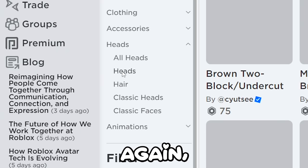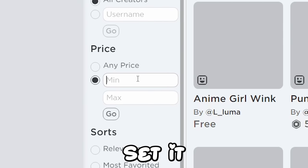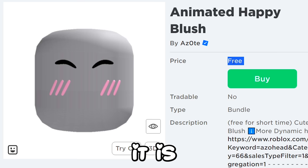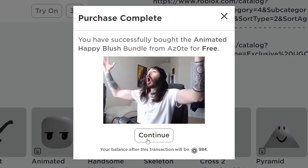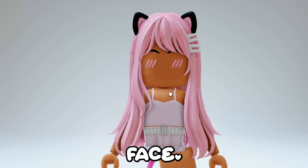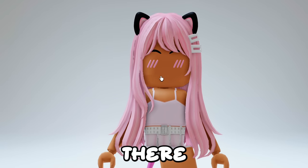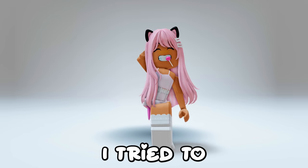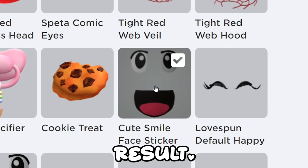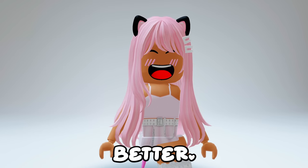Go back to heads, heads again, recently created, and set it to zero robux. Find this blush head - as you see it is free. Let's get it. Here's how it looks on its own - it's literally the same as super happy face, it's just missing a mouth. I'm sure there is something out there to use. I tried to find my own but it's cursed. Put this face on and here's the result. Please help me find something better.